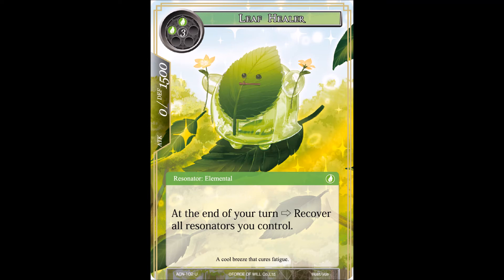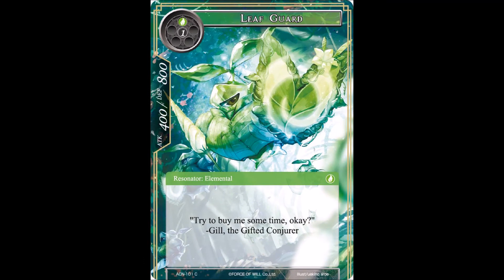Next we have a vanilla resonator - Leaf Guard, a 2-drop. It is one void and one wind, at 400/800. These elementals are coming with some quite bizarre stats. This is just a vanilla card - at the bottom the flavor text says 'try to buy me some time, okay.' I'm wondering what Gil is up to - whether he's on the side of the elves, working with the dark elves, or has his own agenda. Very curious.